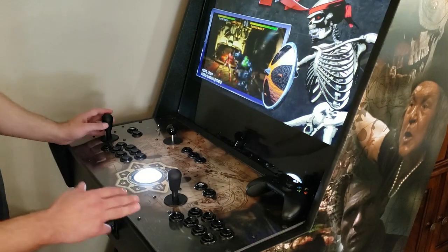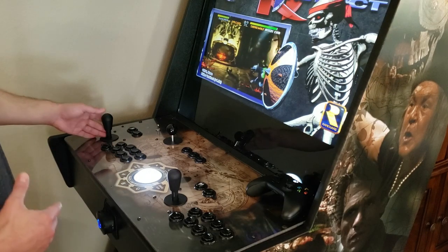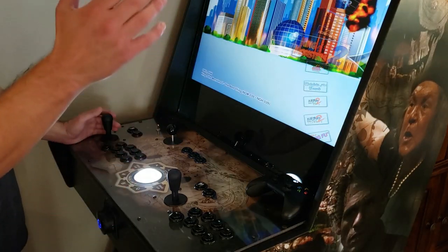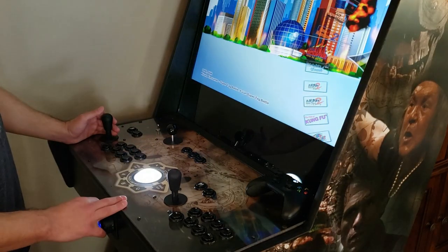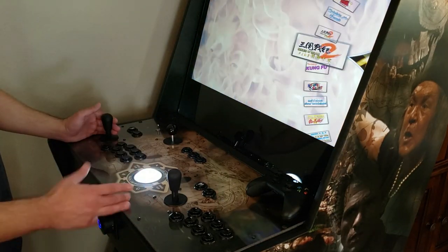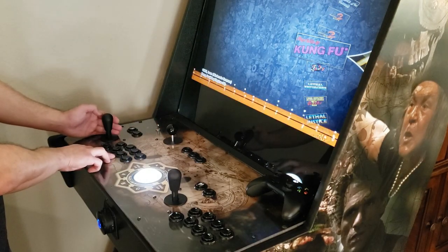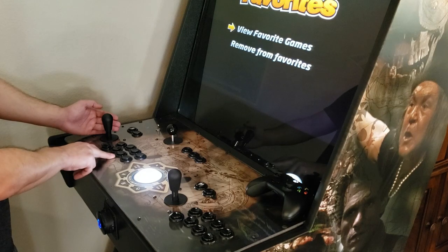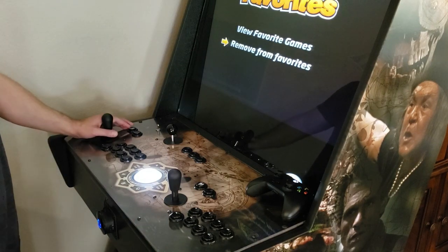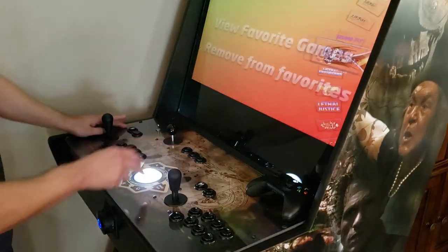Setting up favorites is especially useful for systems like Arcade Classics or Nintendo where there are over a thousand games — you'll get lost trying to comb through them all. Take time to go through each system, find the games you want to play, then hit select. Come to Button 6, find the game you like, hit Player 6 to add or remove it. To get back out, hold Player 1 and hit Player 2.